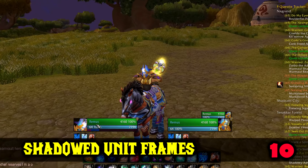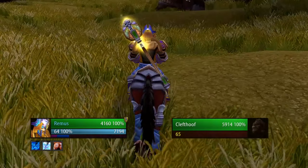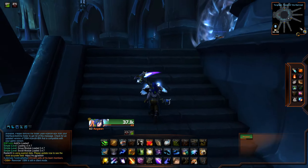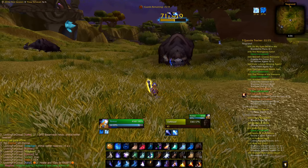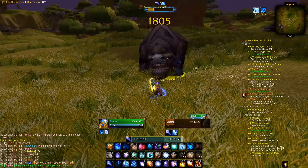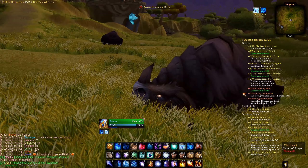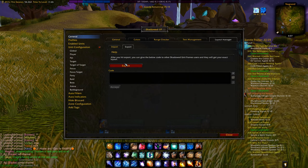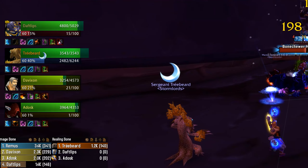First up we got Shadowed Unit Frames. The unit frames are still what I consider the most important aspect of the interface. I'm using Shadowed Unit Frames here, customized a lot from the default to make them look similar to my LUI frames in retail. I like to keep them with the 3D profile, health bars that change color based on remaining health, they fade out if enemies are too far, and I even added a small XP bar under the mana. If you want them to look like mine, you can import my code and they will look just like mine — saving you a lot of time. It replaces everything including party frames and raid frames too.